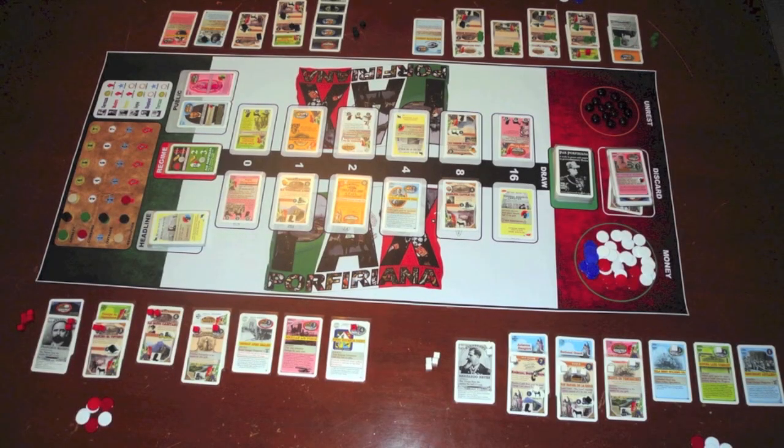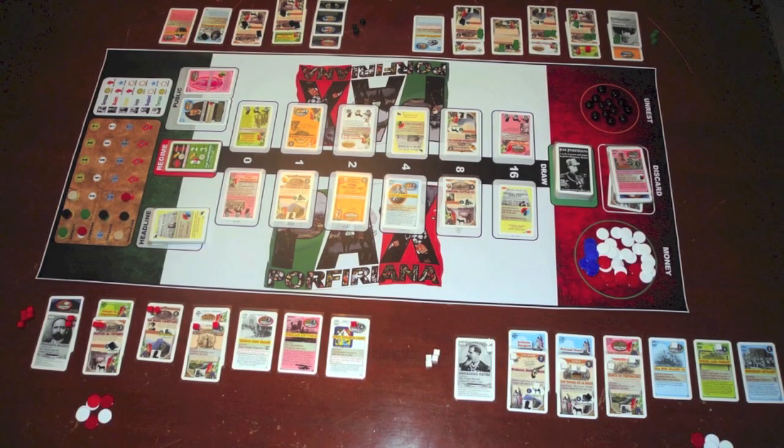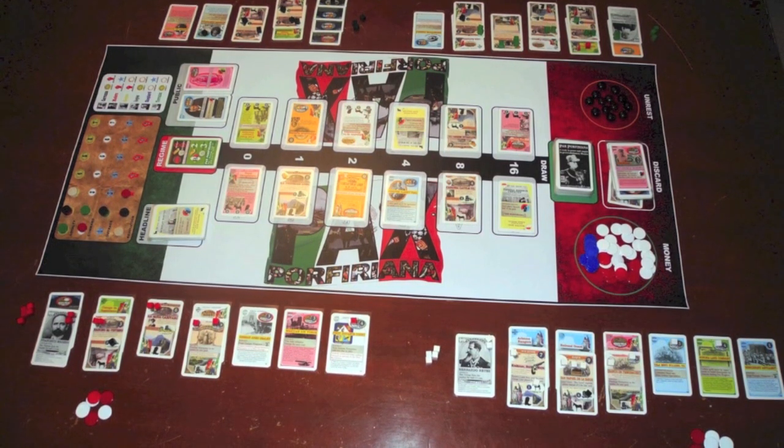The next game on the list is a tableau building game, number 67, and this is one you probably haven't played — it's called Pax Porphyriana. It comes in this small little box, and it's by designer Phil Eklund from Sierra Madre Games. He's responsible for several games like High Frontier or Bios Megafauna — giant scientific-type games with a lot of history in them. Pax Porphyriana is about Mexico and different types of government, with the regime changing as the game goes on based on what players do.